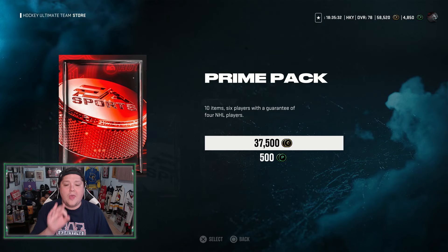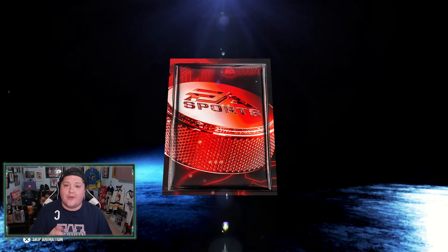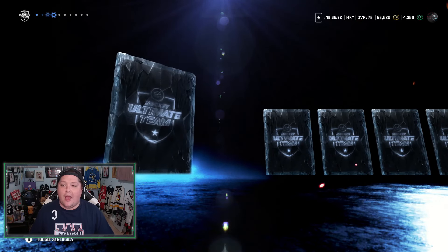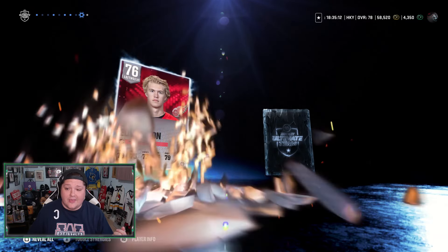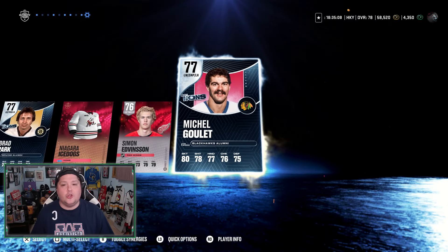We're going to start off our year with a prime pack — 500 points down the drain, leaving 4,100 left over. We got Adam Burish, a nice 72. I've already done some videos and still haven't pulled a card above 80 overall, so let's see if we can do that here in this prime pack. Brad Park, good to see you. Ice Dogs jersey. Simon Ebbison, love the guy. We've still yet to get a single color change in a single pack.